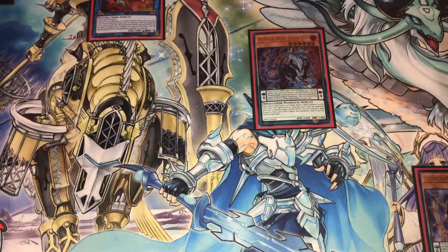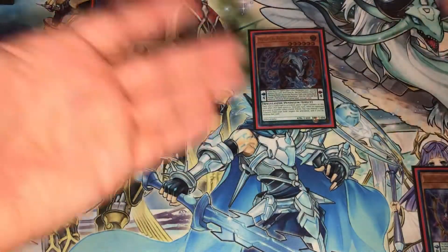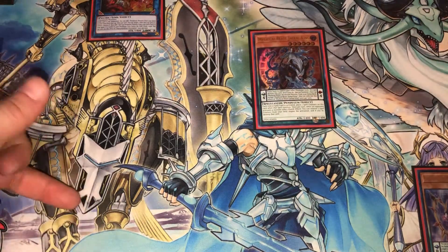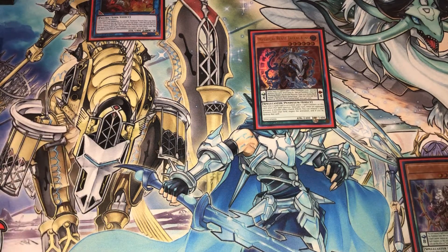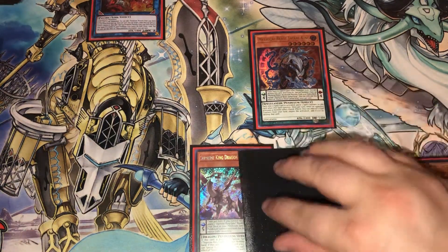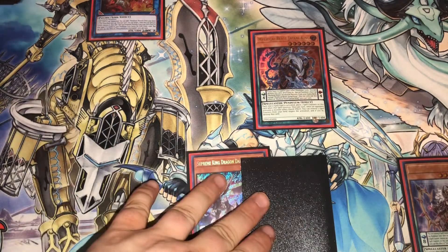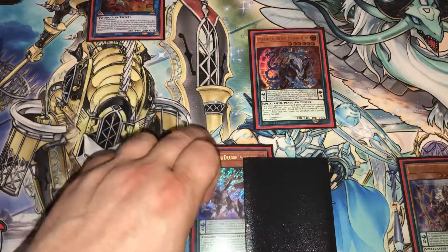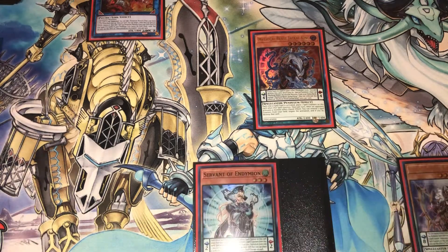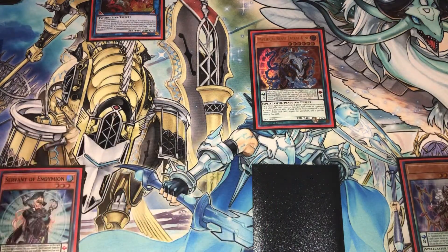At this point it's kind of like a three-and-a-half card combo — you need anything you can put in your scale. Put something in the other scale, pop it with Electrumite, add Darkworm to your hand, and draw a card off Electrumite's mandatory draw effect. Now you have two cards back in hand. Put Black Fang back in the scale and pendulum summon Darkworm and your other monster.